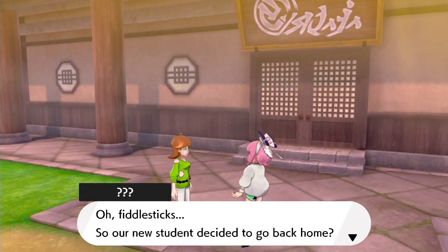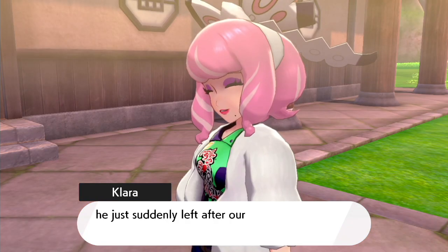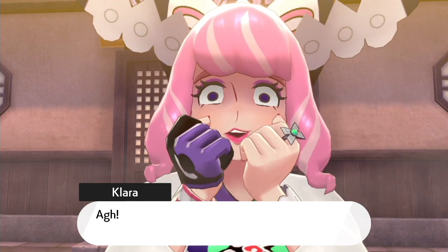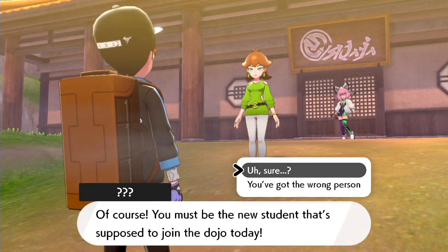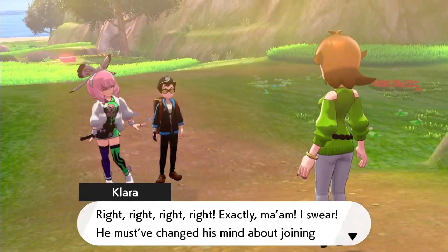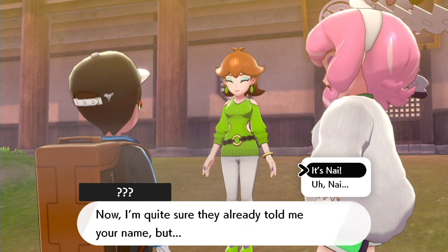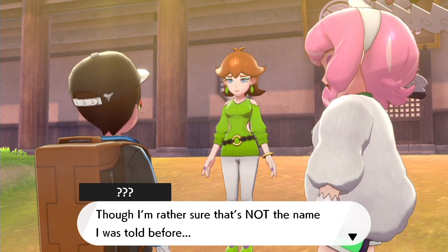Hey lady, I know you said don't come over here but screw you. So our new student decided to go back home. I did my best to welcome him, but he just suddenly left after our battle. And who are you, love? Of course — she wants to be the new student that's supposed to join the Dojo today. Right, right, right — I swear he must have just changed his mind about joining the Dojo. But here you are — I'm so happy you decided to come after all. I'm quite sure they already told me your name. Nye. That's right, you're Nye. Though I'm rather sure that's not the name I was told before.